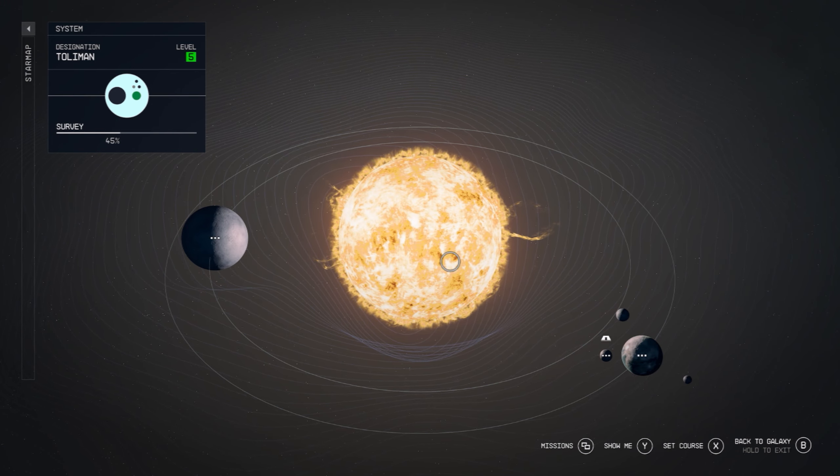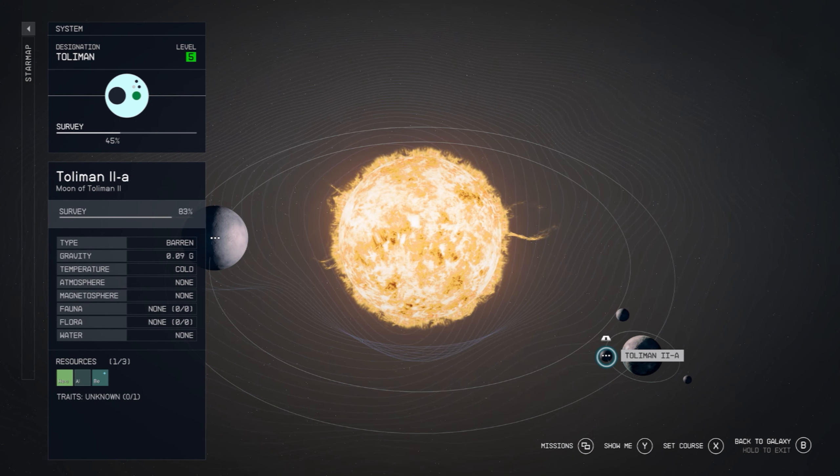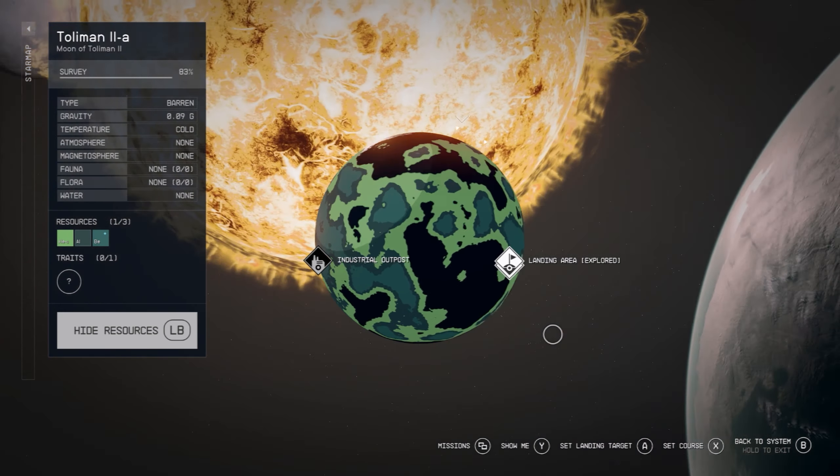If you select Alpha Centauri, you'll be given an option of two. You want to select the one underneath, which is Tolyman, and then we're looking for Tolyman 2A, which is the moon that goes around Tolyman 2.